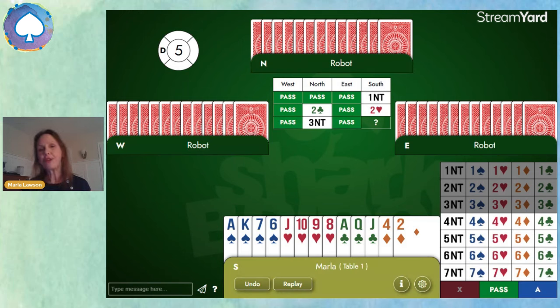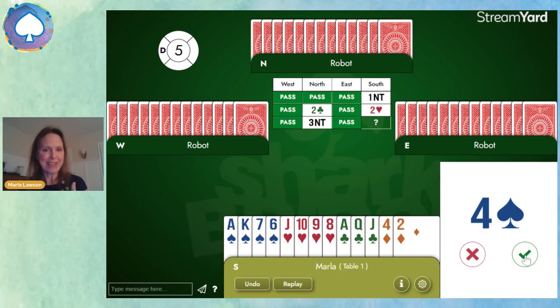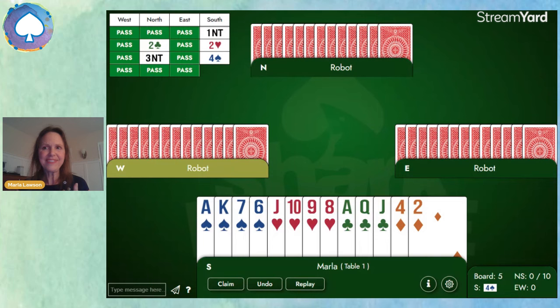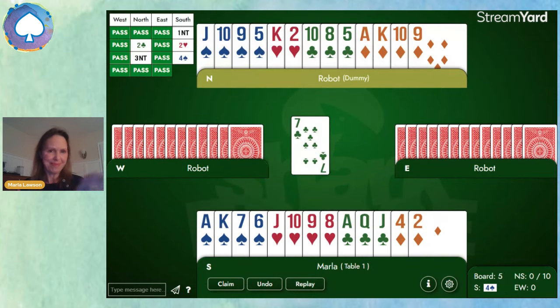And now we hear three no trump from partner. So what do we know? They're insisting on game, so they have at least 10 points. And they don't have four hearts, because they picked no trump. So they must have four spades, or they wouldn't have bothered with the Stayman Convention. They don't know that we also have four spades, but we know — so we can correct the game to four spades. And sure enough, partner's got four spades.